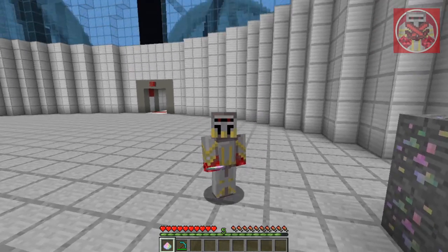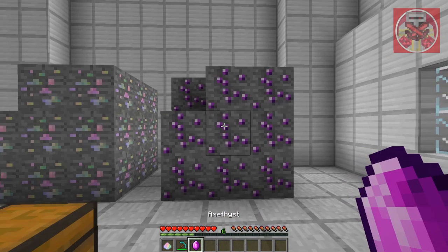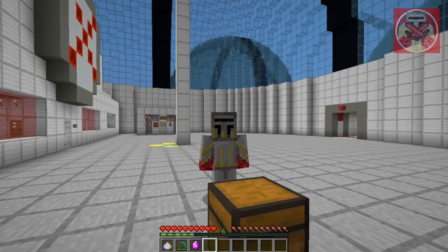You mine them with a pickaxe to get fairy dust, and these are crucial to making the wings. Amethyst kind of looks like an emerald, but that's how you get these — just go into a cave and find them.